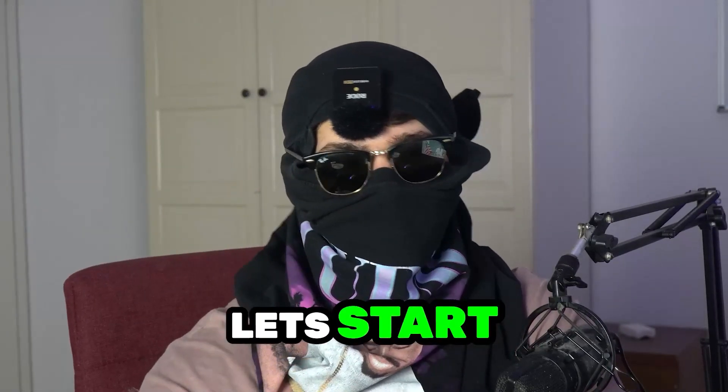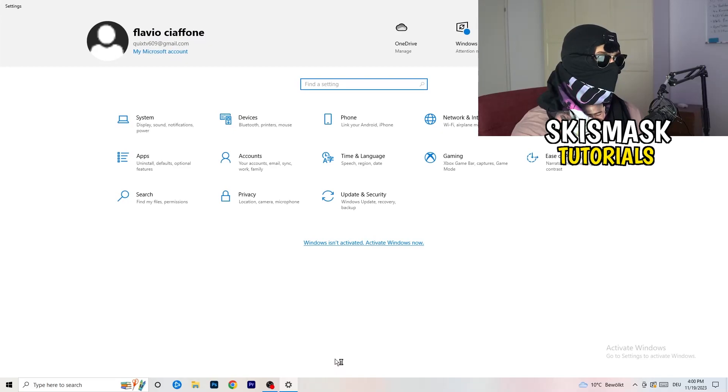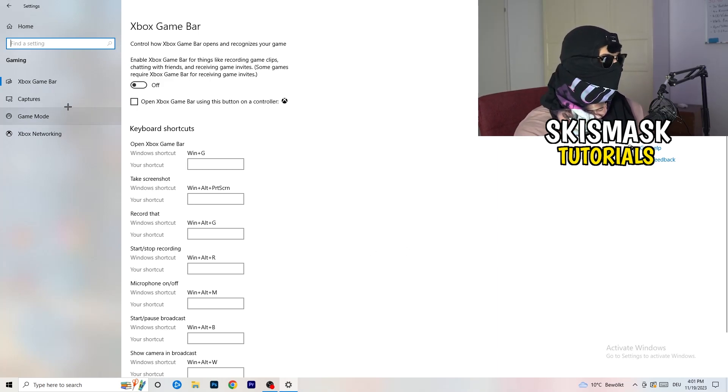The first thing I want you to do is really simple. Go to the bottom left corner of your screen, right-click, and open Windows Settings. Navigate to Gaming. The first thing you'll see is Xbox Game Bar — you need to turn this off. It causes a lot of trouble, especially on low-end PCs. You don't want anything running in the background affecting your performance.